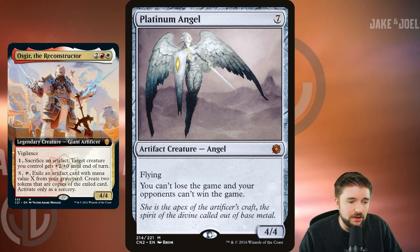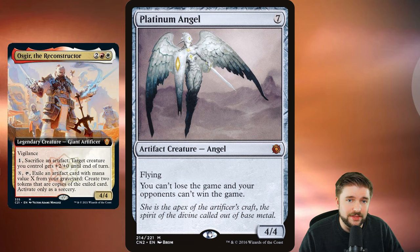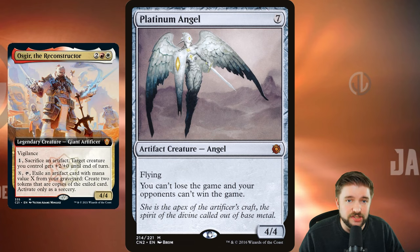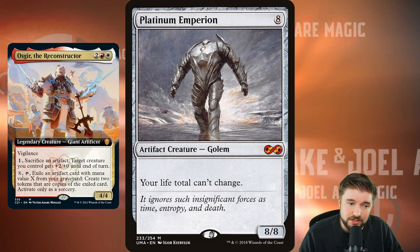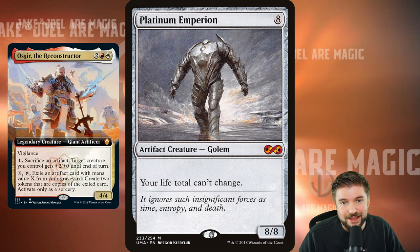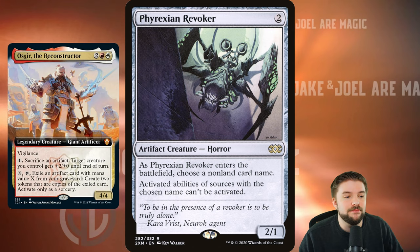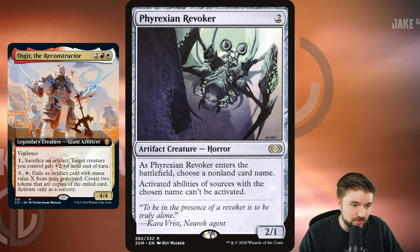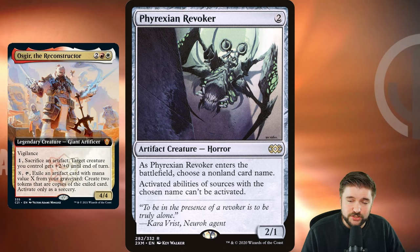Platinum Angel might be that creature too. Its power is not going to be as high, but you can't lose the game and your opponents can't win the game. Your opponents have to remove it so that they can win. And with Oscar, if they do remove it again, just bring it back and bring it back in double so that you've got two. They've now got to deal with a prolonged game. Similarly, Phyrexian Unlife — eight mana for an 8/8, your life total can't change. If they deal with it, we'll bring it back, we'll have two of them. Our life total still can't change. Maybe we're just closing the game out through that. We can't lose, opponents can't defeat us, especially if we just keep reconstructing everything. And if you want the utmost in mean, Pithing Needle: activated abilities of sources with the chosen name can't be activated. Pithing Needle is going to shut down a lot of cards. And if they do deal with it, bring it back — have two of them shut down two cards completely. That's the strong, fun, and mean ways that I would build Oscar the Reconstructor.